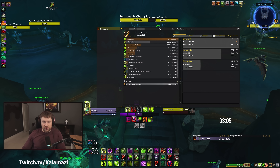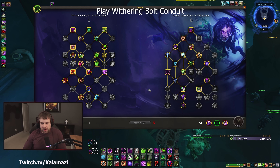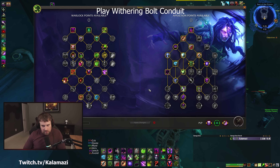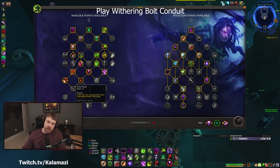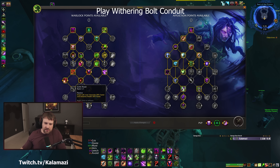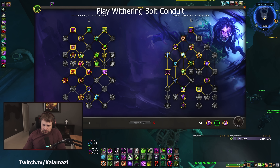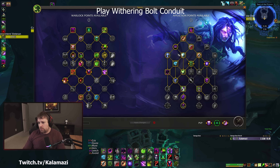TL;DR — this build has been the strongest I've seen for Destro single target, and I'd assume the best in two-target as well. Now let's look at Necrolord Affliction. The big single target build for Affliction Warlock is also Necrolord and revolves around Drain Soul. We're not playing Malefic Eyeball or Summon Soulkeeper — we're playing Grim Feast. It causes Drain Life to channel faster, which makes it easier to play while maintaining Malefic Wrath legendary.